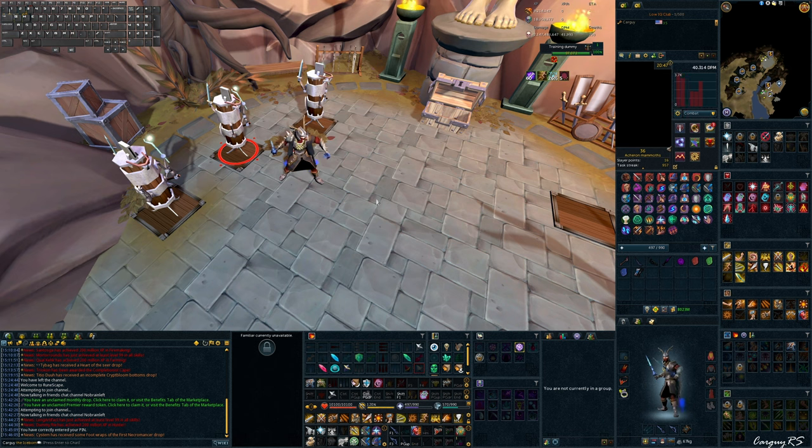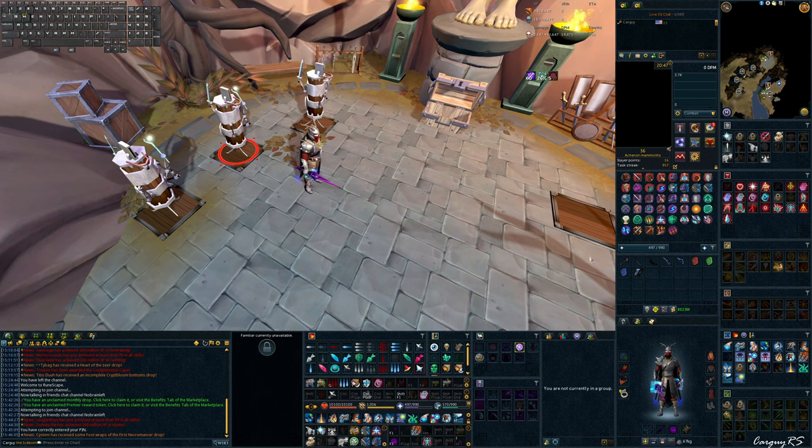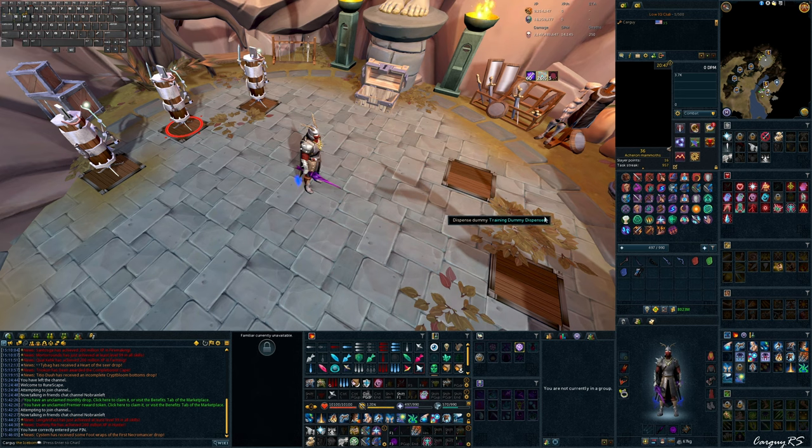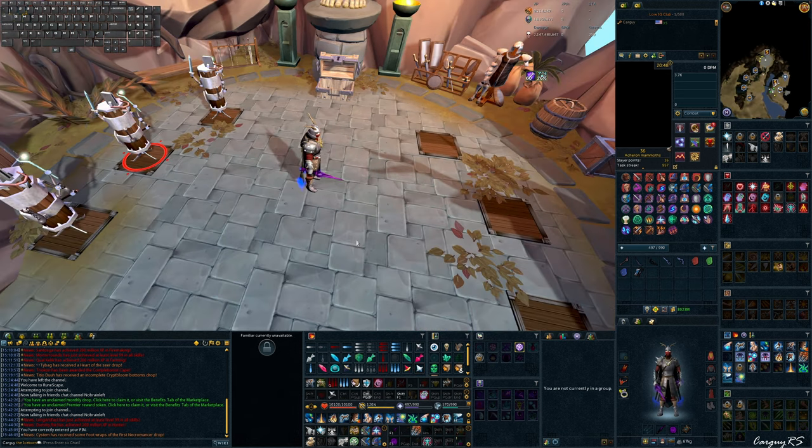Five-tick auto attacking is mainly used at Telos with melee kills, mostly for timing out stuns with Telos' specific stun mechanics. Magic has a unique use case with auto attacks — you can keybind your spells, which for magic are the auto attacks. You right-click auto cast to set which spell you want. You can then keybind your spell, wait for the global cooldown, and force the auto attack one tick earlier than usual because it is keybound — thus, four-tick auto attacking is a thing with magic. With the FSOA changes, that is now back on the menu.